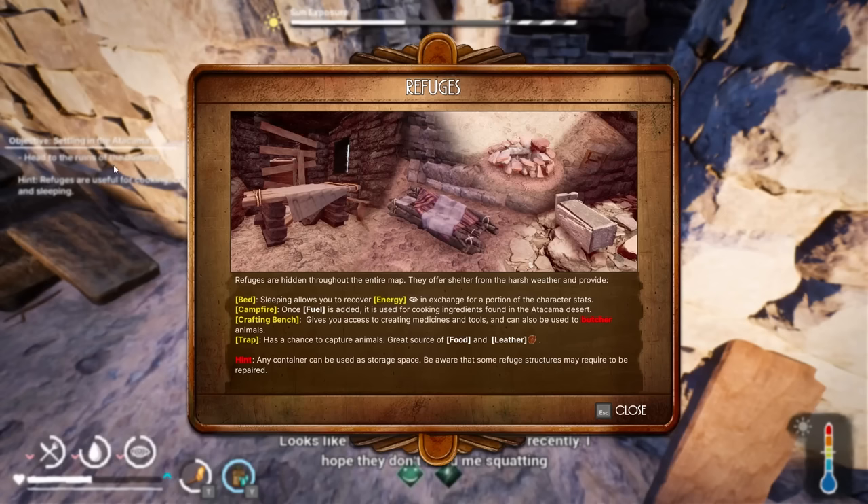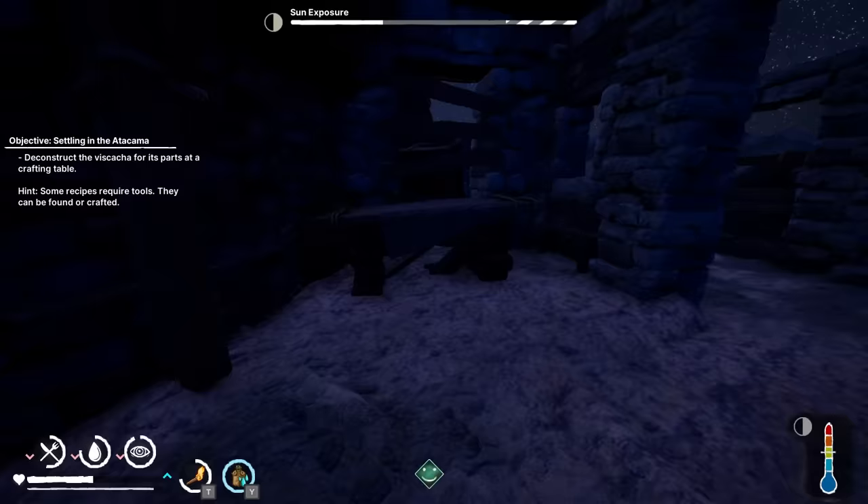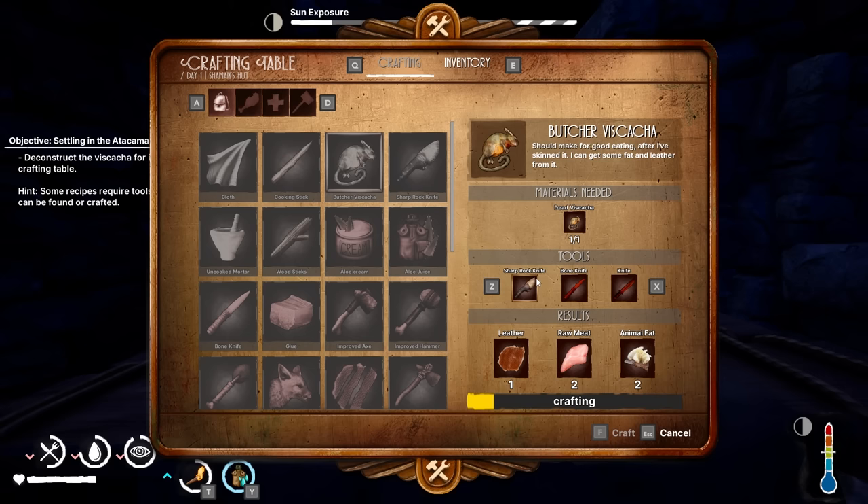Looks like someone was staying here recently. I hope they don't mind me squatting. They probably do, unless they're dead. A workbench. Hold on, this thing's just got interesting. A knife - is that worth it? Screw it, let's do it. Butcher Viscatcher. You know what? Let's do it.